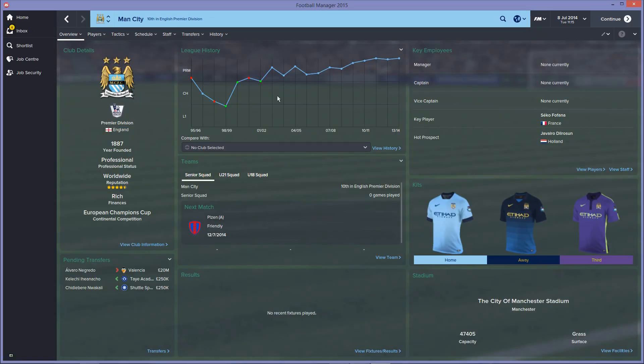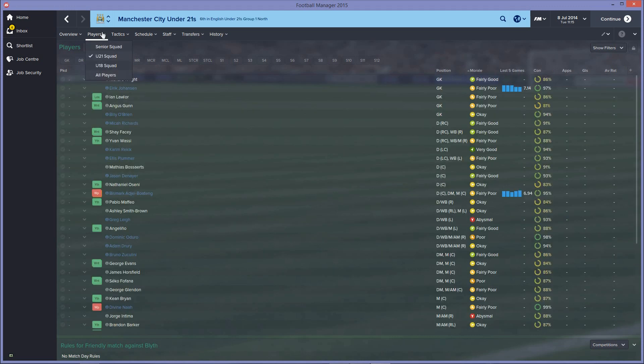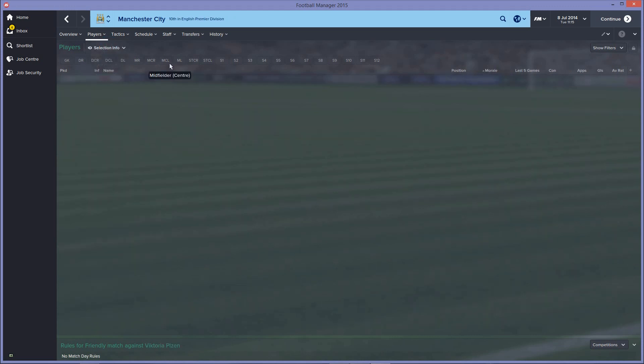Hey everyone and welcome to a new football manager experiment. Today is the start of a spin-off series called Starting From Scratch, and the first episode uses Manchester City. I've used the in-game editor to remove all of the first team players and the manager from Manchester City. The senior squad has no players, but they do have players in the under-21s which I kept.